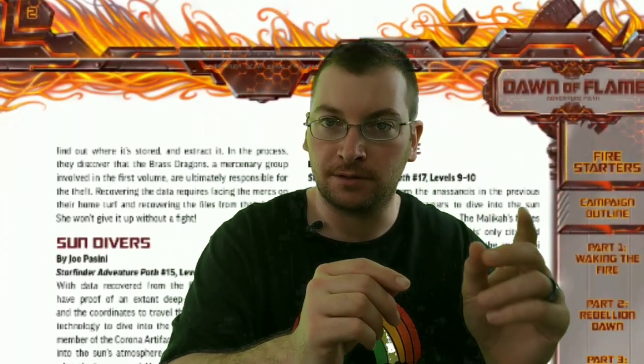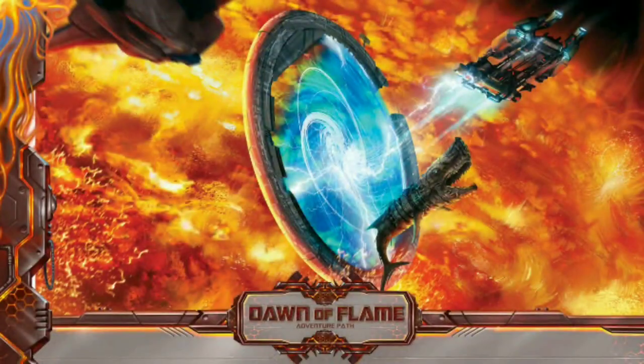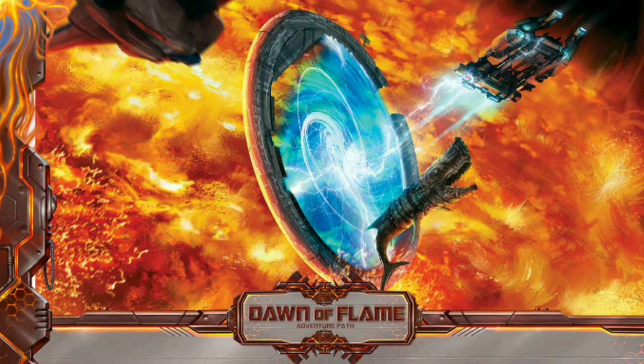Basically, the things I really needed to learn were the background of the adventure. The beginning of the adventure path gives you each of the six adventures, how they're going to be broken out, and what story is involved in each one. Dawn of Flame opens up with a far portal station near the sun that's been sitting there for centuries — nothing's ever come out of it, and most expeditions that have gone in have never returned. Things start coming out of this portal, the portal gets yanked back, there are psychic bursts all over the place, and the story takes place within an archipelago that exists within the sun.